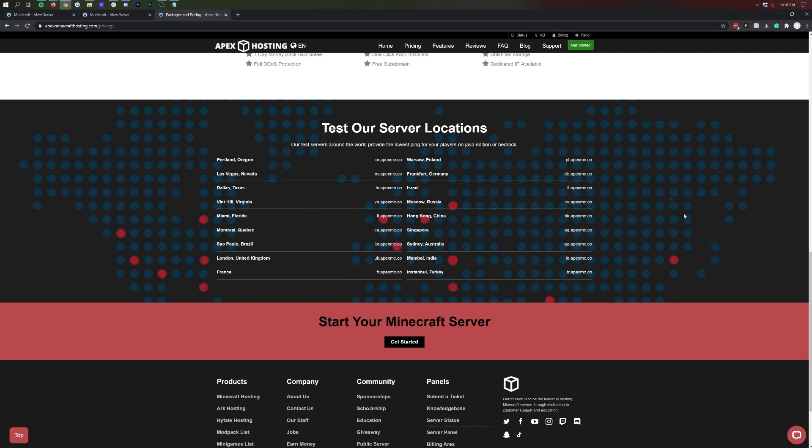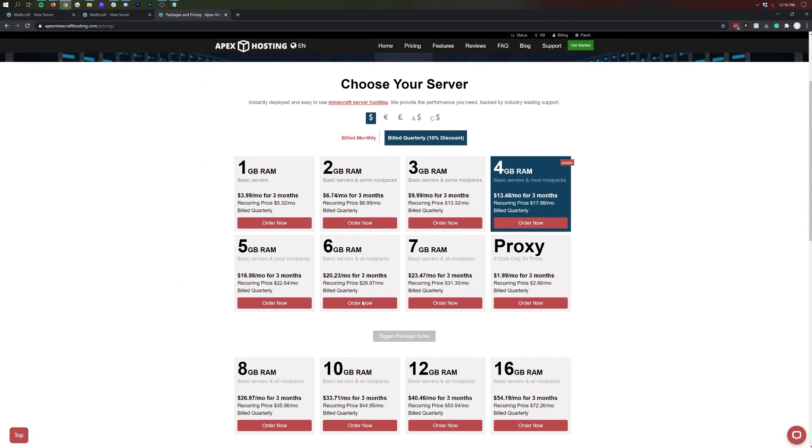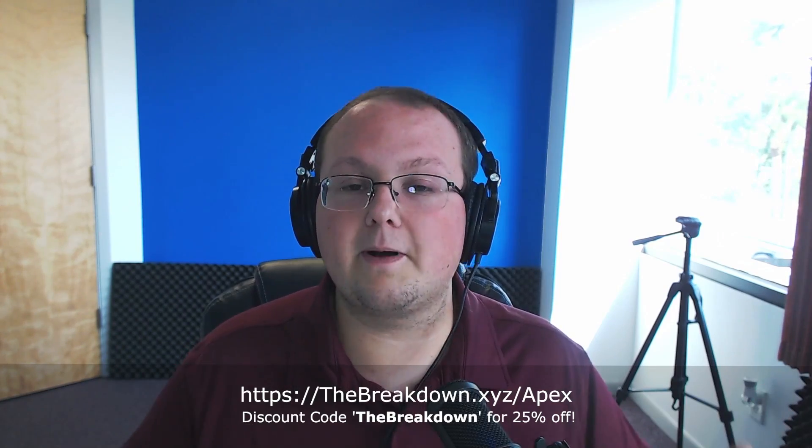The discount you get as you purchase more is actually a little bit less at Apex, which surprised me. I've always heard Apex is a more premium server host — I think that's justifiable given their support and the fact they don't overstuff servers. They're not a budget host, but they're not the most expensive either. We also have a 25% discount code — THEBREAKDOWN — in the description for 25% off your first month.